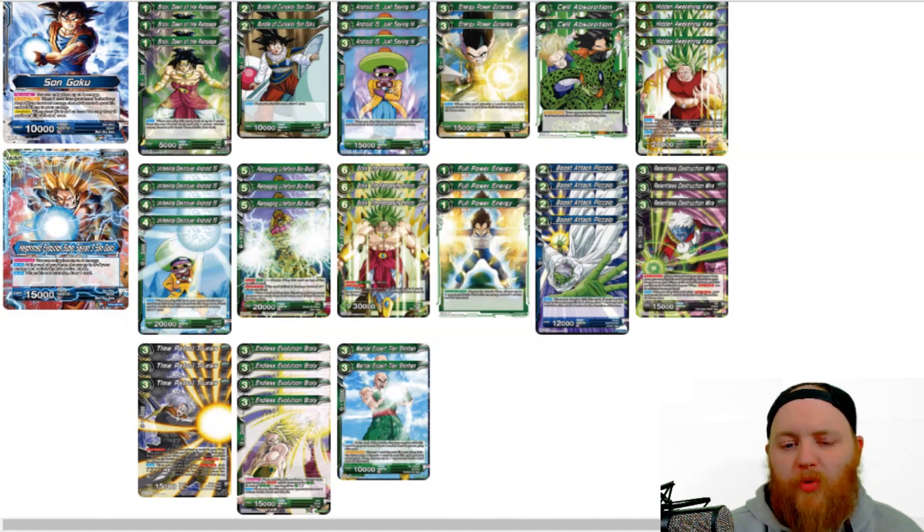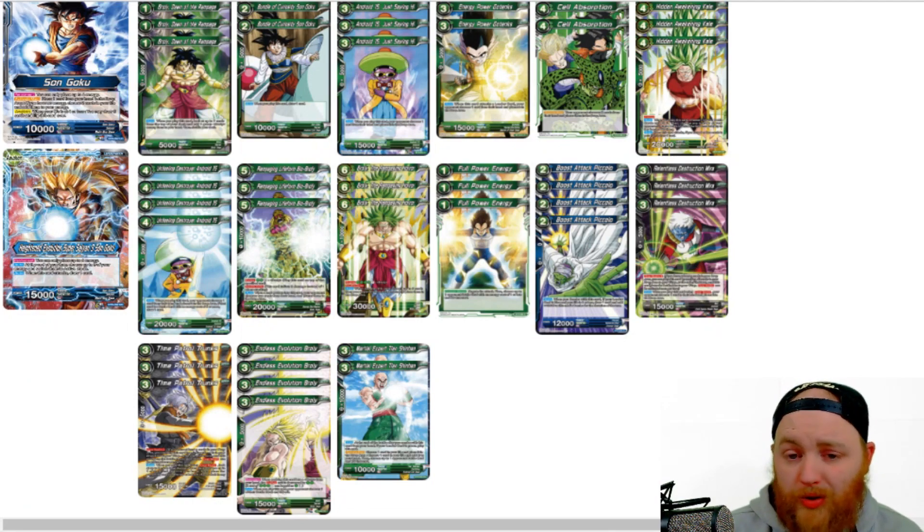Next up we have 3 Rampaging Lifeform Broly. He's a 5 cost, 2 green, 1 cost 10k combo, 20k attacker. Evolve for 2 green and 2 other. He has double strike. Auto: whenever a card evolves from this card or into this card, your opponent chooses 2 cards from their hand and discards them. Really strong discard effect. He effectively costs 4, so we can get him out on turn 3 theoretically, and we can also evolve him off of the energy-reducing Broly, which makes him cost 2. So for 2, we're making our opponent discard 2 cards — really strong.